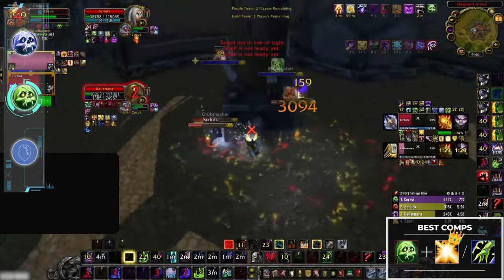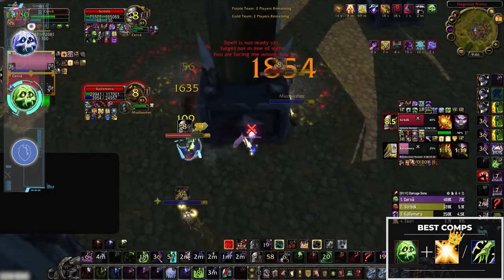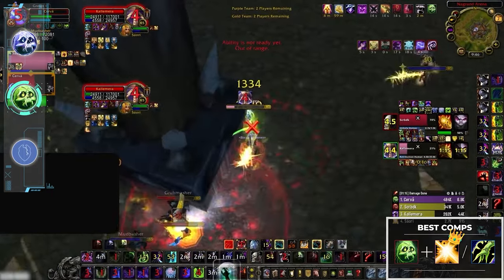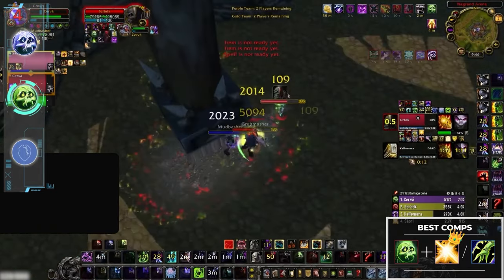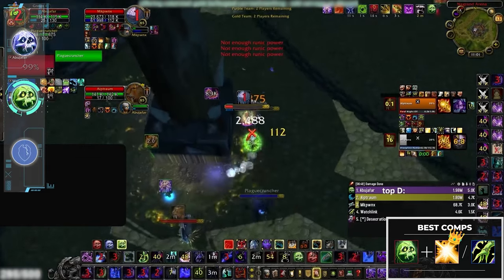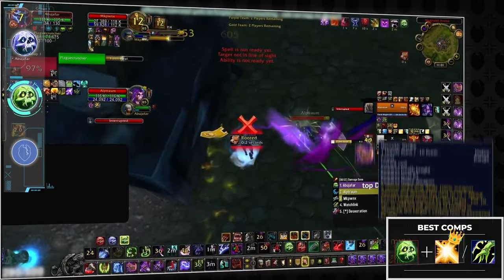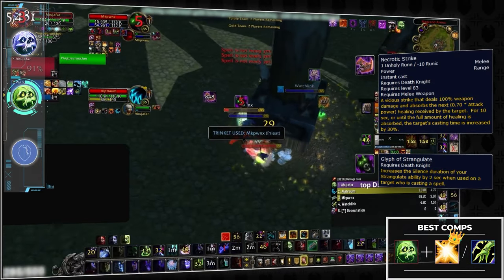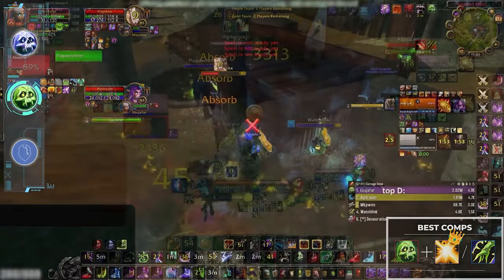DK pally is a bane for many double DPS comps. Together you're basically a wall of cooldowns and immunities designed specifically to stop double DPS in their tracks by pressing that W key and terminator-walking toward them with unhealable damage. Unholy DKs are also the bane of many healers since their pressure is so insanely difficult to deal with during cooldowns, especially when Necrotic Strike is stacked high and glyphed Strangulate can silence for up to 7 seconds. Once you add a stun into the mix it's basically lights out unless properly peeled.